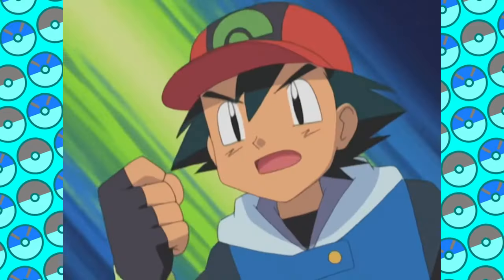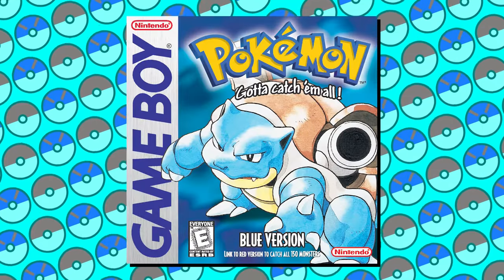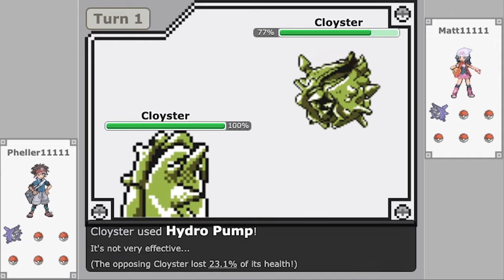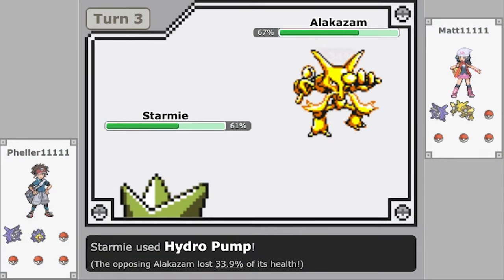For today we're only focusing on attacking moves, so we won't talk about status moves like Rain Dance or Withdraw. I'm Elias, and Generation 1 introduced a bunch of water type moves. We won't be spending too much time on the weaker ones like Bubble and Water Gun. Let's take a look at some of the ones that are actually worth using, either at the end of your playthrough or in link battles.